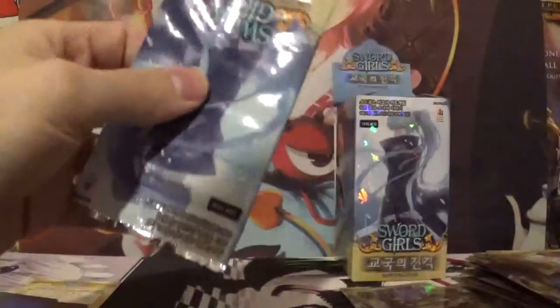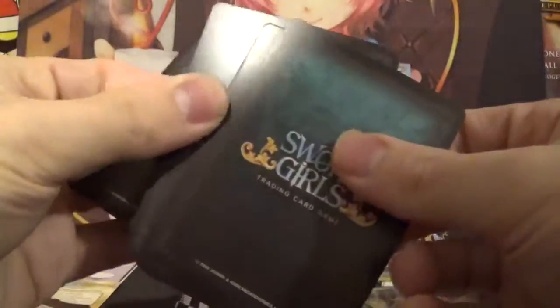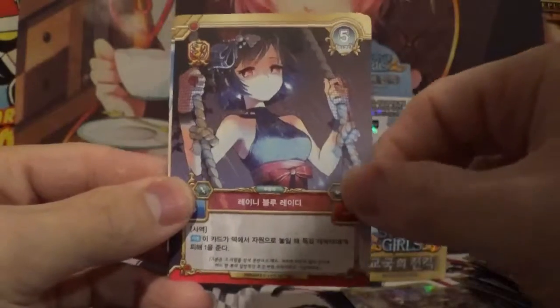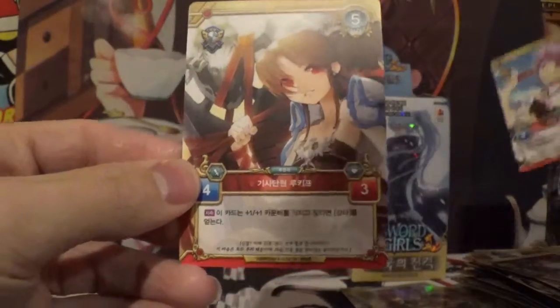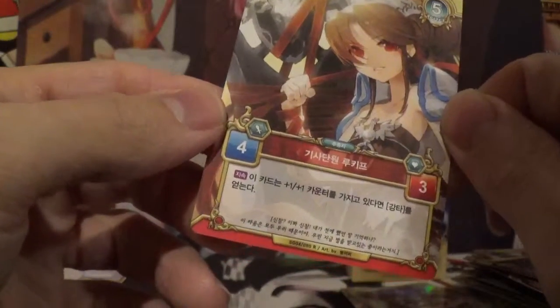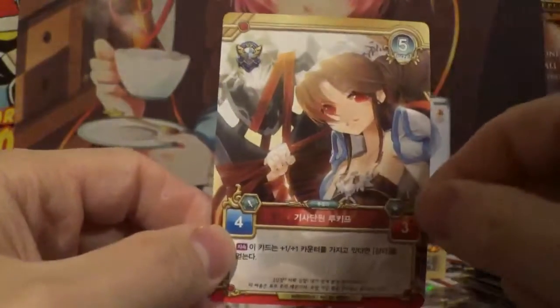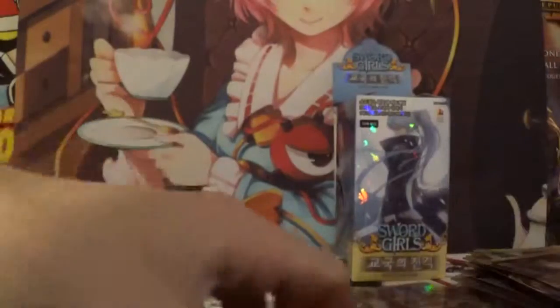Last pack — I'm not expecting too much more, to be honest, because I think we've had a really good box overall. Here we go. We got the Forgetful Maiden. The Thunder Witch. The Holy Cross Bearer. Swinging on a rope. Shish kebab. And our final card is a rare. What is going on here — looks like she's carrying some giant anchor? I can't quite tell. That is a different style rare.